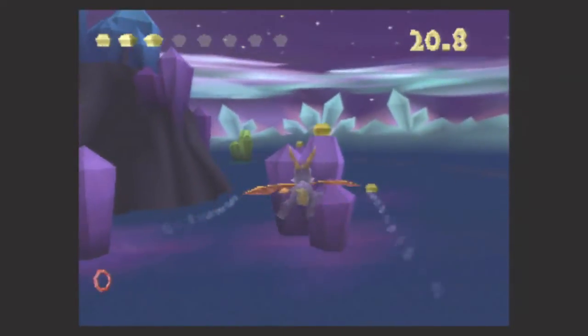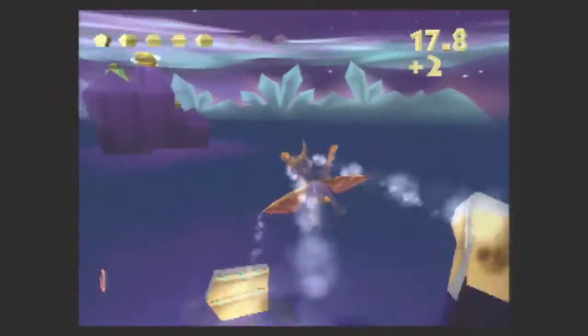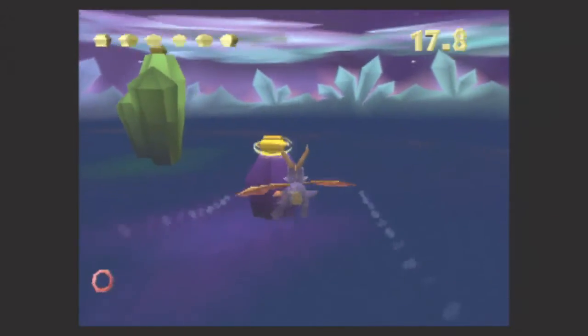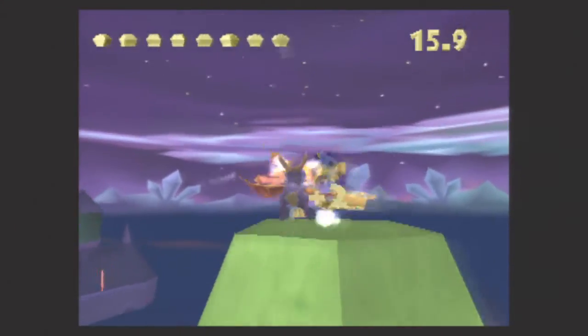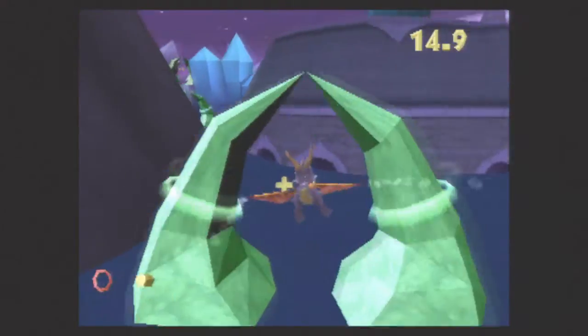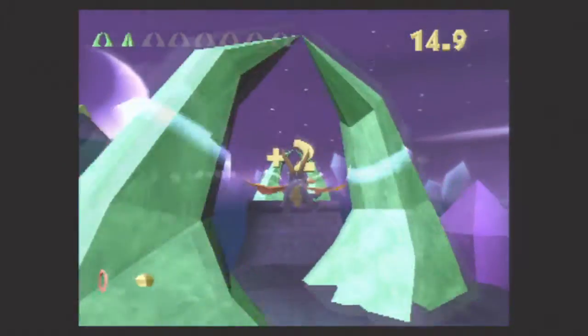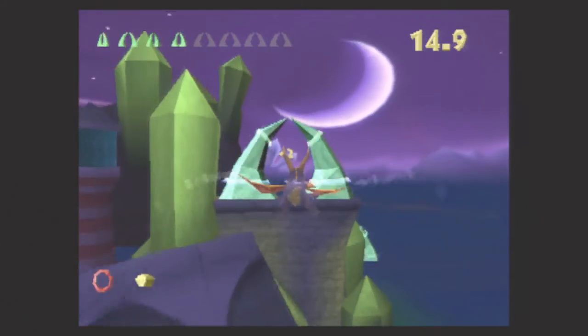Night Flight really isn't that difficult if you follow the strict path through the level. When you first clear those red rings, you'll see an arrow pointing to the right. Instead, turn to the left and start taking out the treasure chests. The treasure chests are pretty easy to follow — they lead directly to these arches, so fly through them in order.